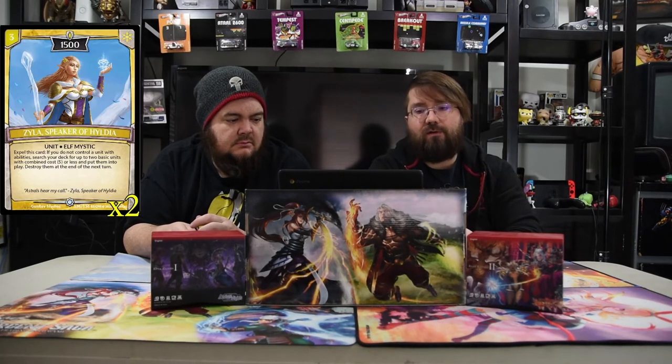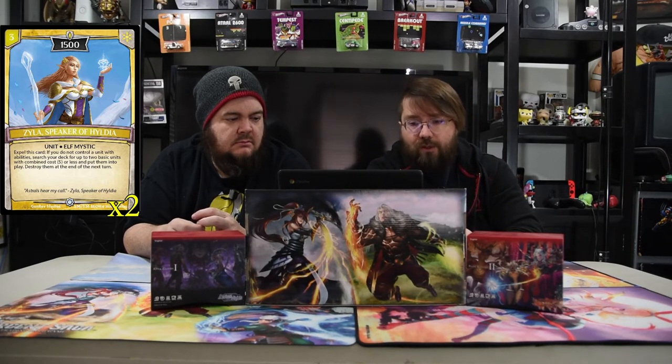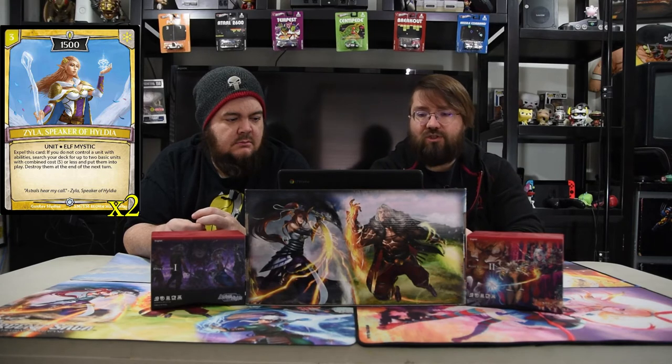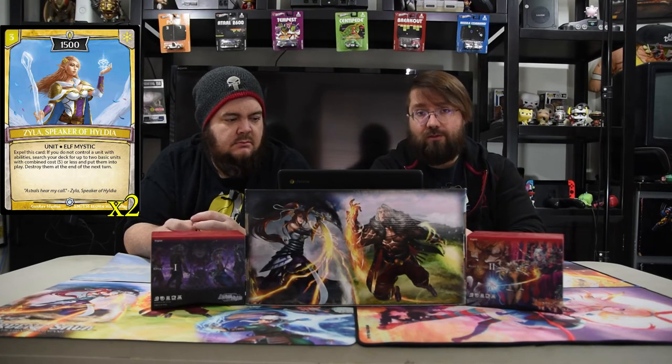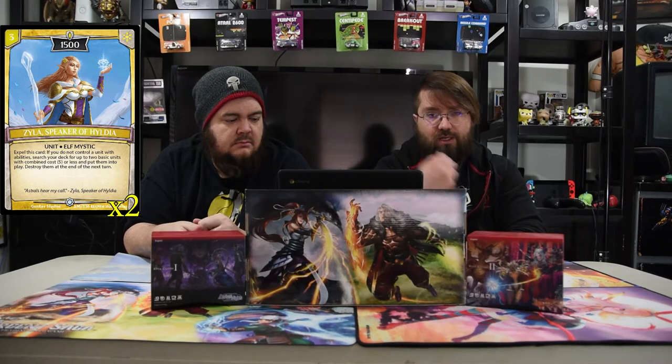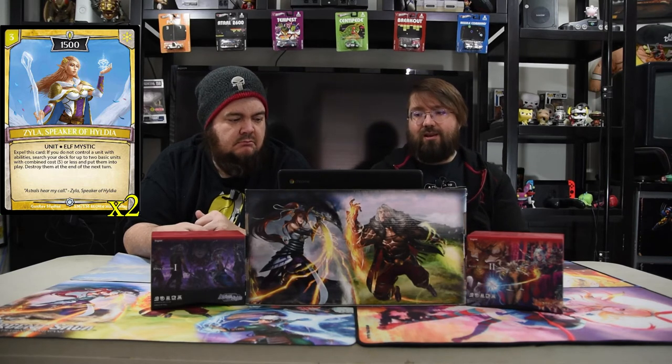The first special unit in the deck is Zyla, Speaker of Highlanda — a three-drop 1500 elf mystic. Expel this card if you do not control a unit with abilities: search your deck for up to two basic units with a combined total cost of five or less and put them into play, destroying them at the end of next turn. So on your opponent's turn you expel her, get two units, and on your turn you swing in with them to go crazy and destroy towers as fast as possible.